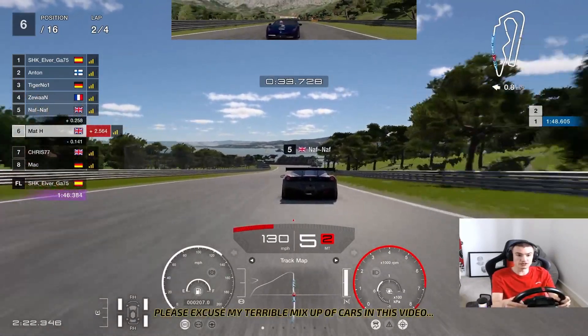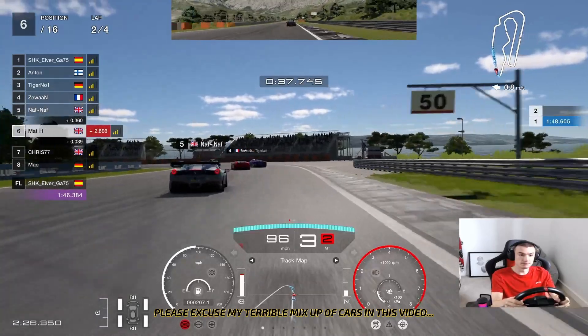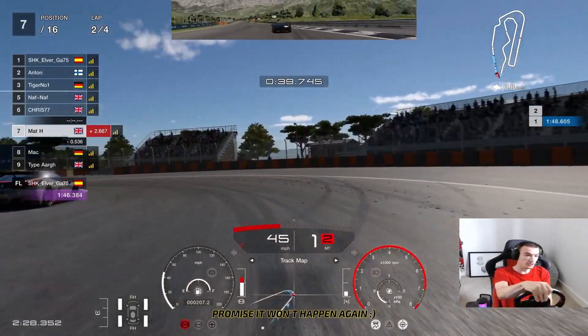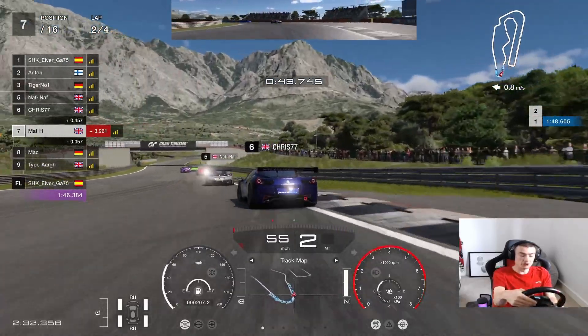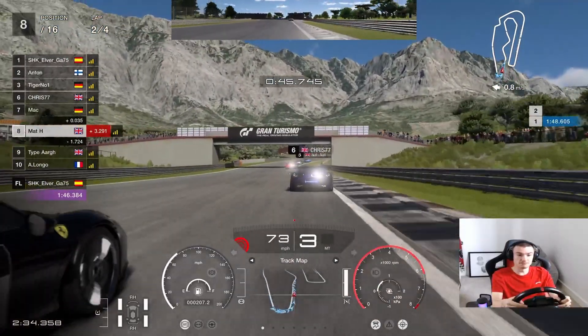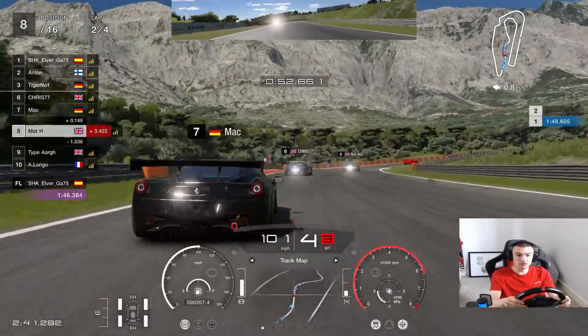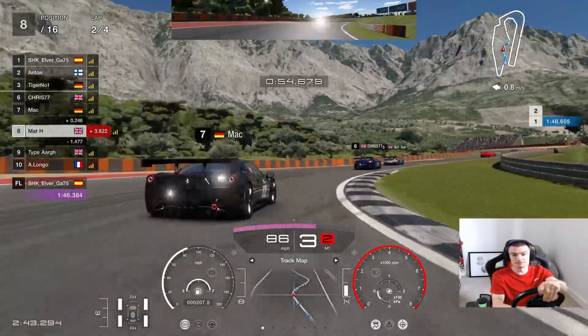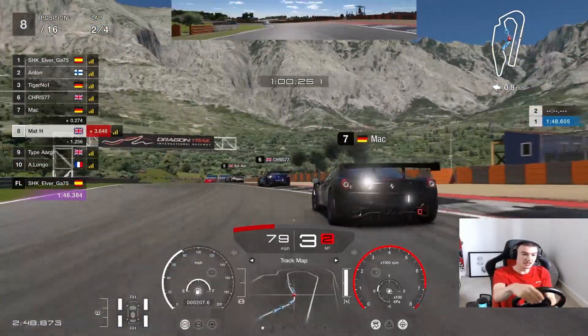What looks like a Bugatti behind us there coming down the hill towards the hairpin. Going up the inside and that is... well, that is not a Bugatti, is it? Another Ferrari there going past us. We've dropped down a couple of places but still all to play for.